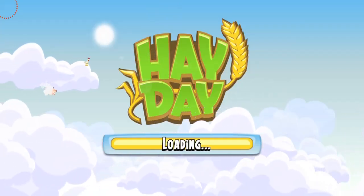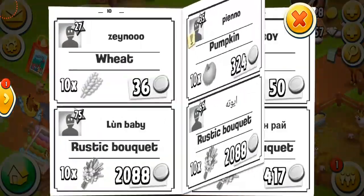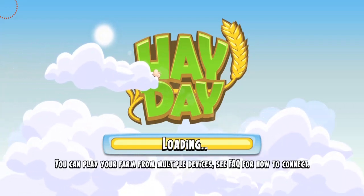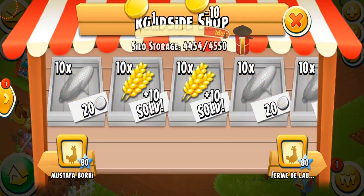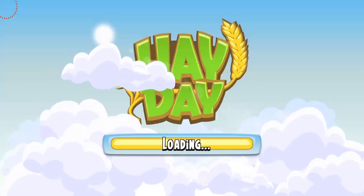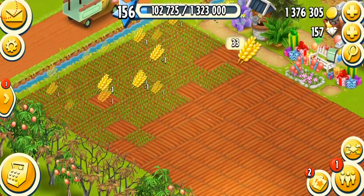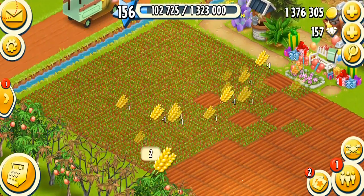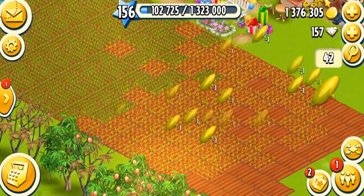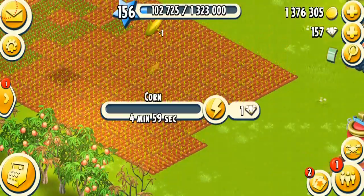We're getting peanuts as well — I don't know why peanuts are so common when I thought they were rare. I'm going to get some corn and then do other things on my farm. I just got a lot of corn, and I'm going to plant wheat. I tend to keep about 150 to 200 of wheat and corn because these are the most basic crops in the game.